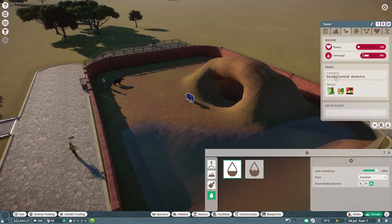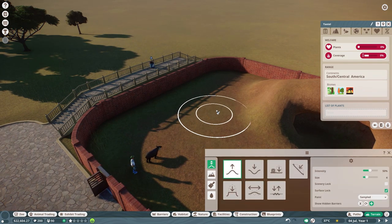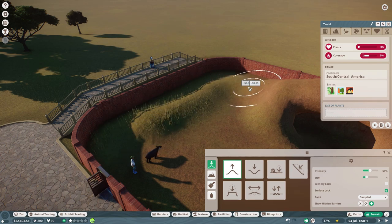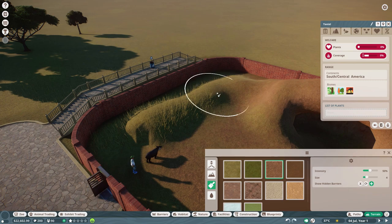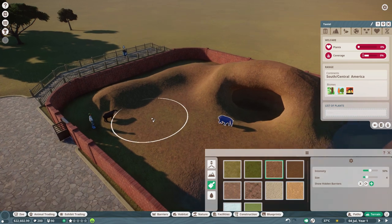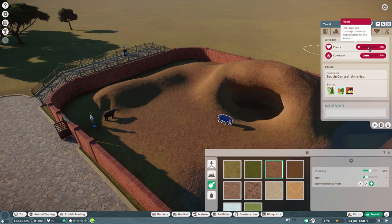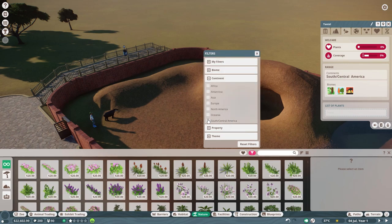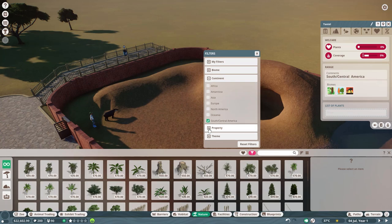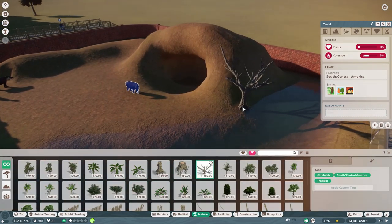I want a bit more texture at this end - it's a bit boring over here. Let's actually make this look a little bit more interesting. Let's raise it up a bit - make themselves a little ridge for them to stand on. Maybe they could stand on the ridge and look at the people on the viewing platform. And light soil - just throw that in back over there. Their terrain is sorted. Hard shelter is good, terrain is looking good. Plants - they've got no plants and not enough coverage. Let's go for a filter - South Central America. And we can have any of these. Tropical temperate grassland. Is that a big dead tree? I love a big dead tree - let's put the big dead tree just there, sort of creeping out of the edge.